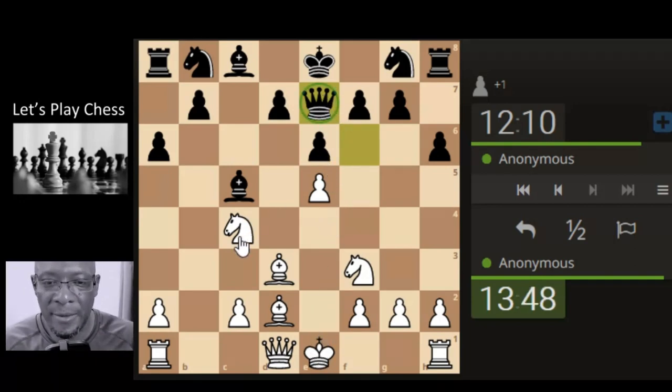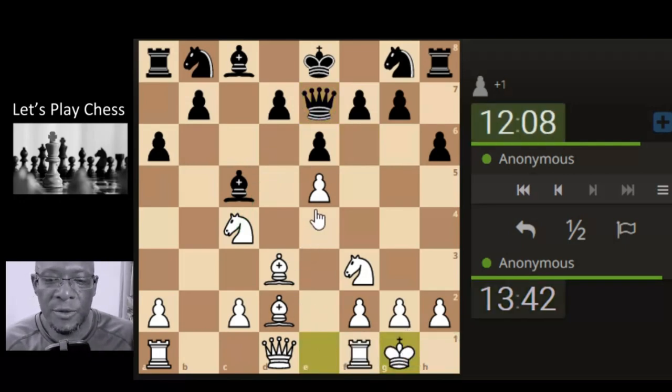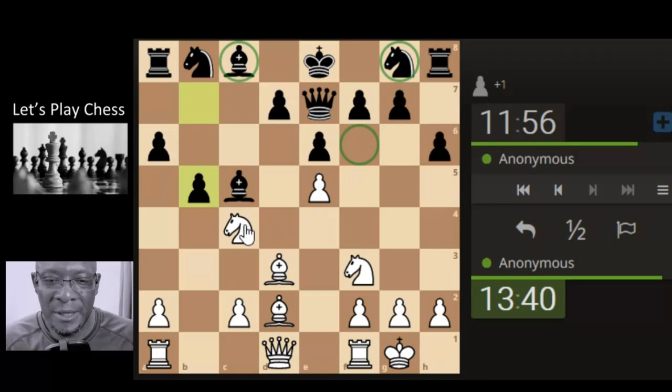Queen's gone here. Knight's not going there because obviously we lose the pawn — let's castle. Don't want to overthink it, don't want to overextend either. We've done quite a bit, we've won a bit of tempo. So they're late developing their pieces.